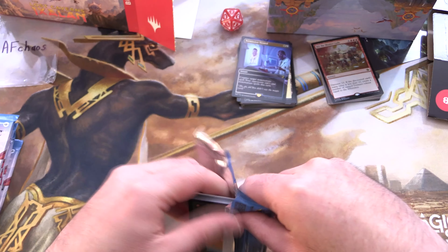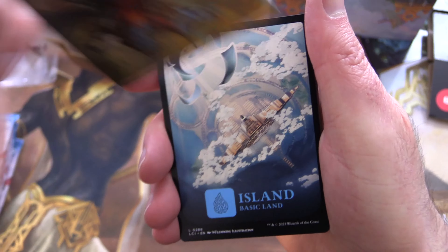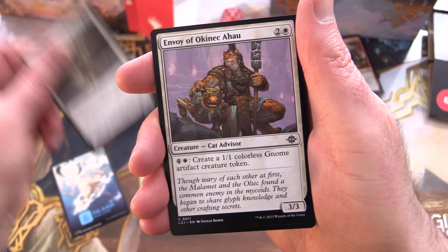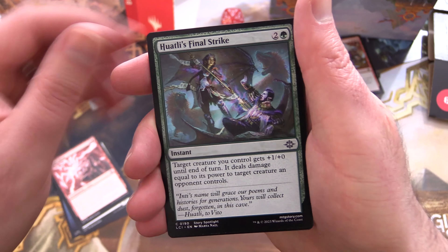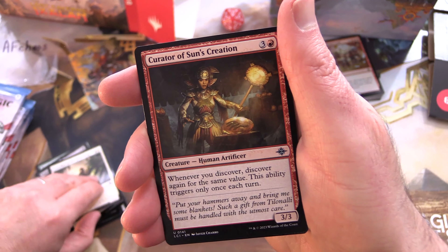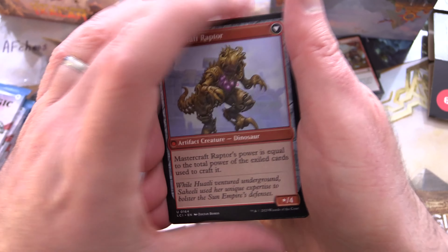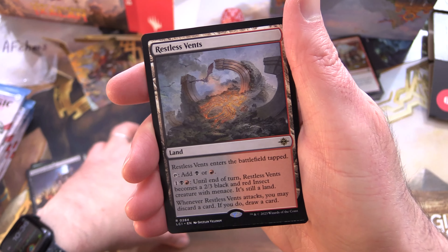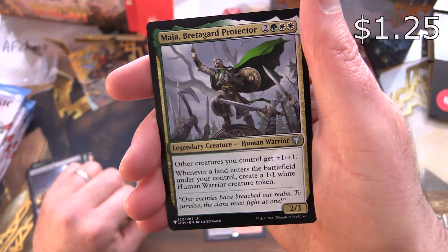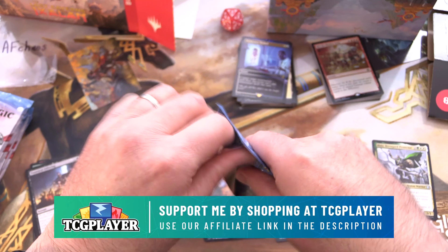AF Chaos, thank you for being a patron once again. First pack: we've got Wayta and her dinos — Wayta, Poet of Unity — along with an Island, Iron-Poor Aspirant, Envoy of Oakhame, Atali's Favor, Wayta's Final Strike, Fanatical Offering, Guardian of the Great Door, and Geological Appraiser. Moving to uncommons: Curator of Sun's Creation, Lattice flipping into Mastercraft Raptor, and Restless Vents for the rare. Foil borderless Rampaging Ceratops, and from the list we have Maya, Bretagard Protector — one in four set boosters have those list pulls taken from throughout Magic history.